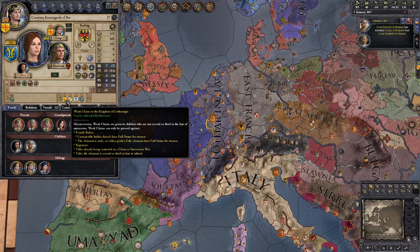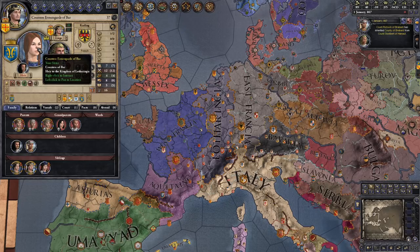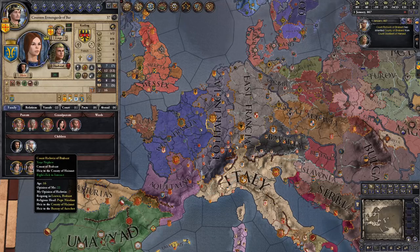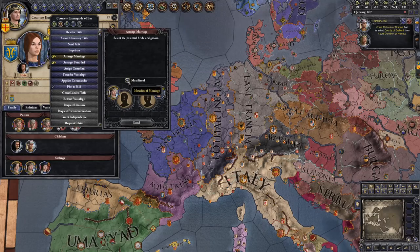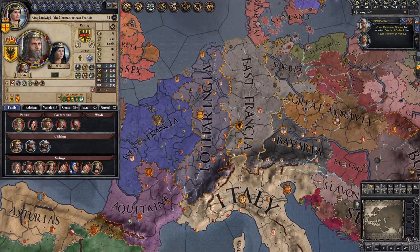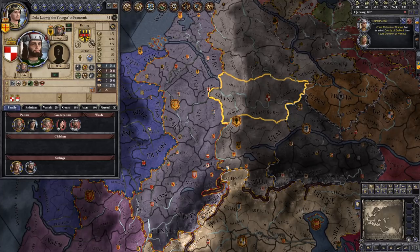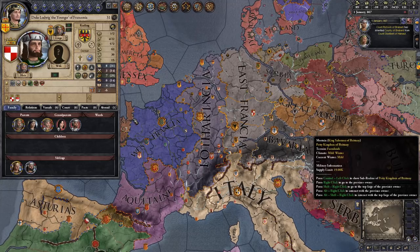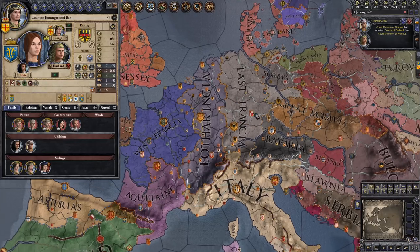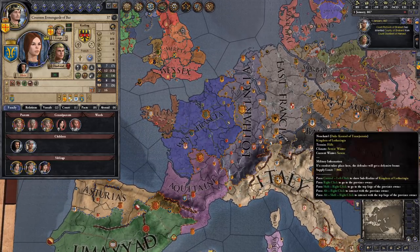This is more difficult than the other starts because they are all weak claims. In addition, she already has two sons; however, they are not of her dynasty — they are not Carlings — they are of her husband's dynasty, and she only has a few years of fertility left. So you're going to have to matrilineally marry her to somebody. In my experience, Duke Ludwig the Younger of Francona — her cousin, another Carling in East Francia — is usually up for the matrilineal marriage. That way you keep that Carling blood nice and pure. It's definitely a more challenging way to play the Carling Bowl in the 867 start.